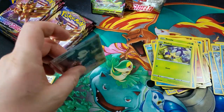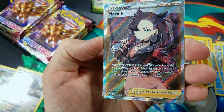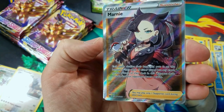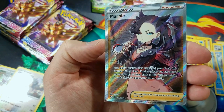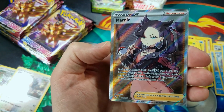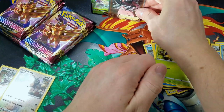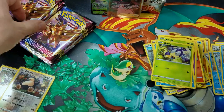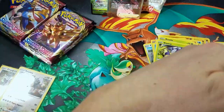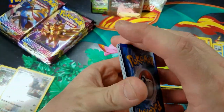Let's look at the Full Art version. Each player shuffles their hand and puts it on the bottom of their deck. If either player put any cards on the bottom of their deck in this way, you draw 5 cards and your opponent draws 4 cards. Pretty cool. It would be sweet if I got the Hyper Rare version of that card too, in the same box.